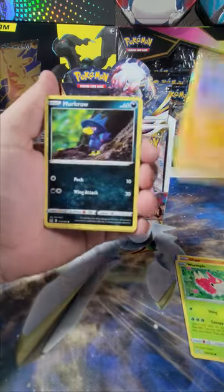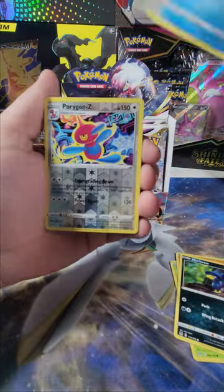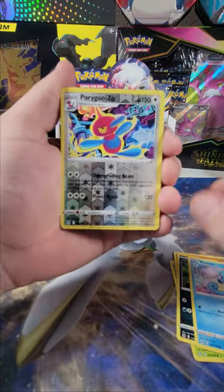Glagar, Rumpel, Rauhorn, Murkru, Horsey, and a Porygon Z Reverse Rare.